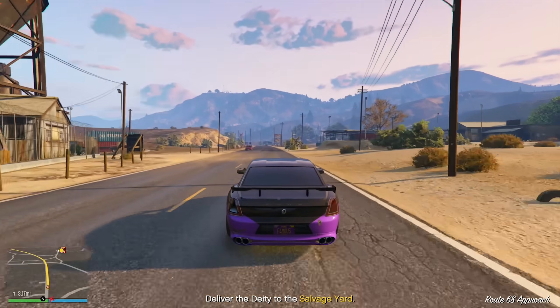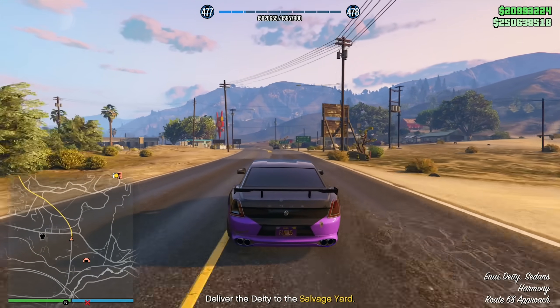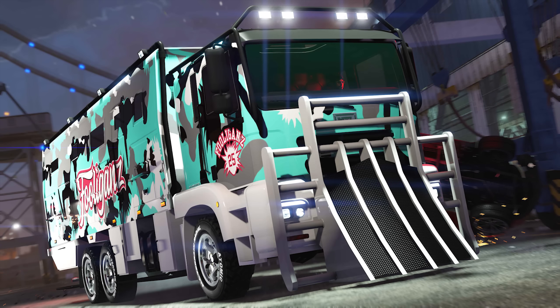Jumping into our discounts — while I said property discount at the start, it's more of a vehicle and business discount. We have 30% off the MTL Brickade 6x6, which includes the Acid Lab installation, as well as 30% off the MTL Brickade 6x6 upgrades and modifications. I highly recommend you do not just buy the MTL Brickade off Warstock — go through the First Dose missions to unlock that vehicle, start doing the Acid Lab business, and then upgrade it at a discounted rate.